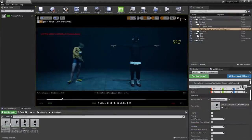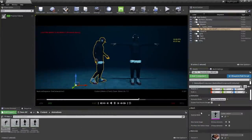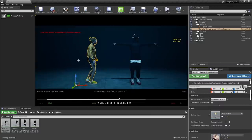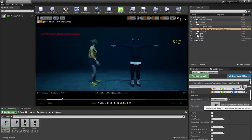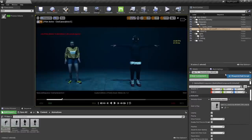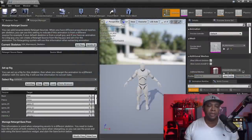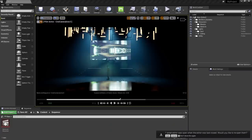Now you can change out the character by changing the skeletal mesh, as well as the animation they're performing by ensuring Animation Mode is set to Use Animation Asset. Winbush's tutorials on character stuff in Unreal Engine really helped me figure out some of this — look for his channel in the description if you're trying to dive deeper. And finally, we've come to the last bit of this epic tutorial: export settings.